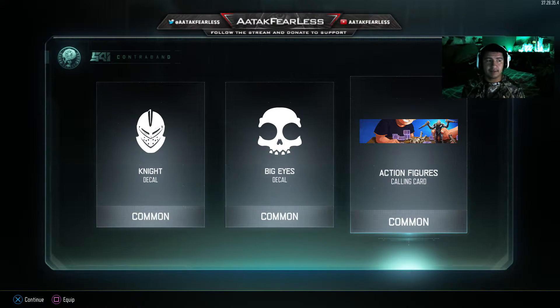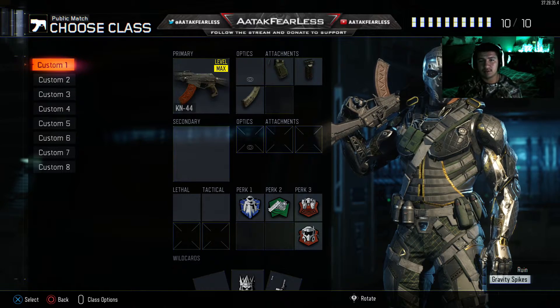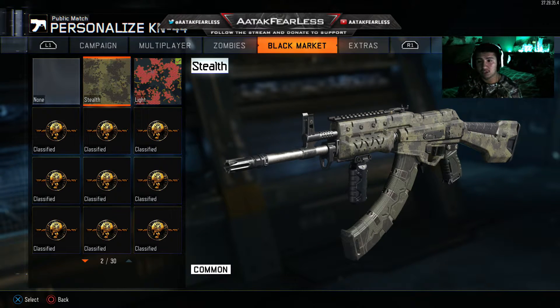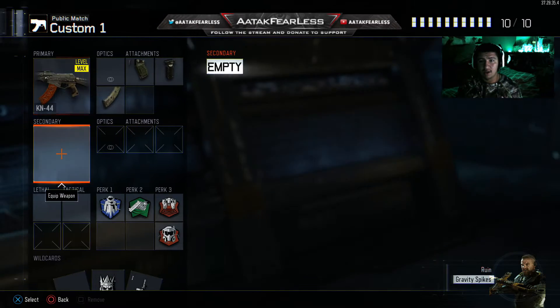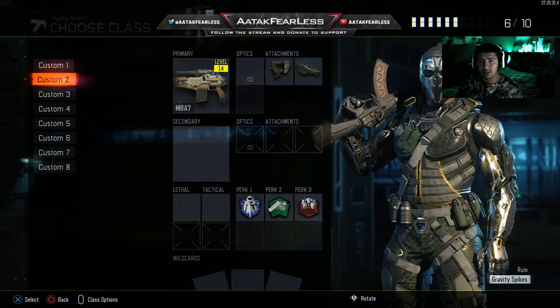I already got one action figure so I'm not sure why I got another one, that's annoying. We're gonna take a look at the camos I just got from the supply drop opening. First we'll start with the KN-44 — I got two camos, one is Stealth and the other is called Light. I kind of like the Light one more, it looks better on the KN-44, so I'll be using Light for sure. Then we got extended mags with a legendary camo — it's alright, I don't think it's the best. I might be using extended mags on an AR anyway so I don't really care about this one.